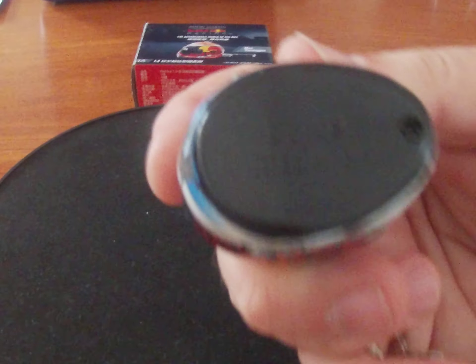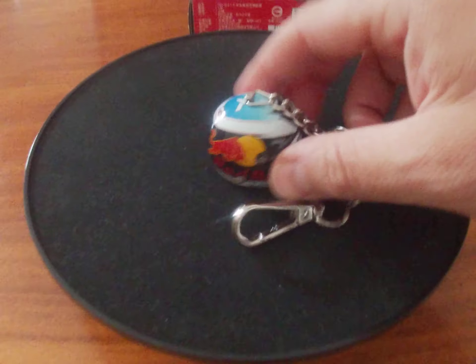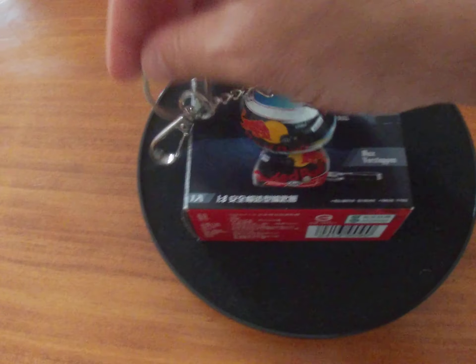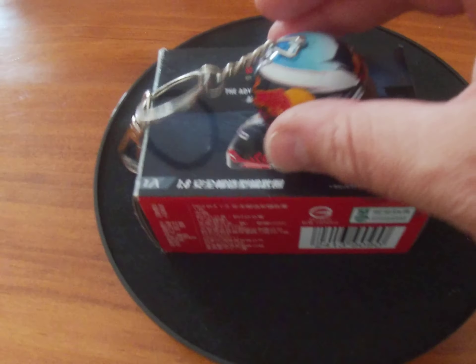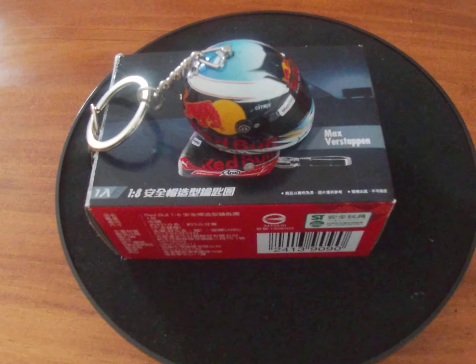On the back you can see the Daniel Ricciardo screw detail there. It was a nice little pickup. We'll put that in the collection with all the other half-scale helmets — this is the first one-eighth scale for Ricciardo. Looks pretty cool, catch you later.